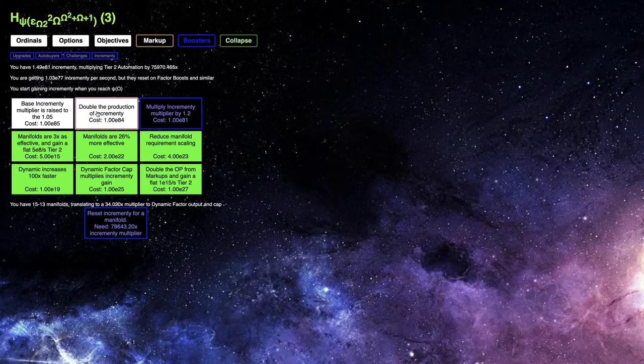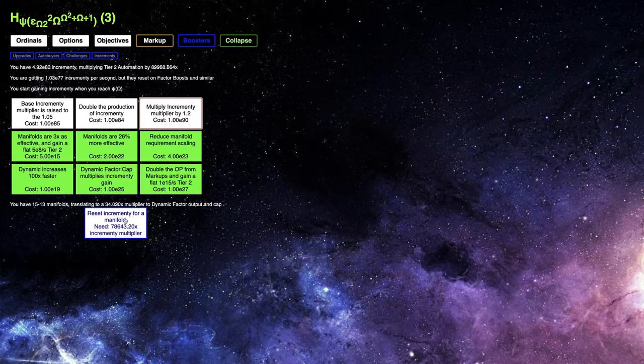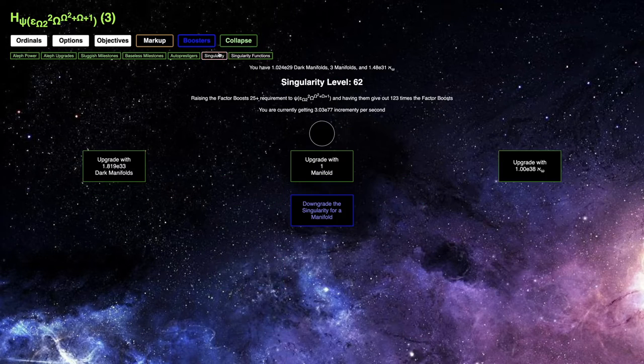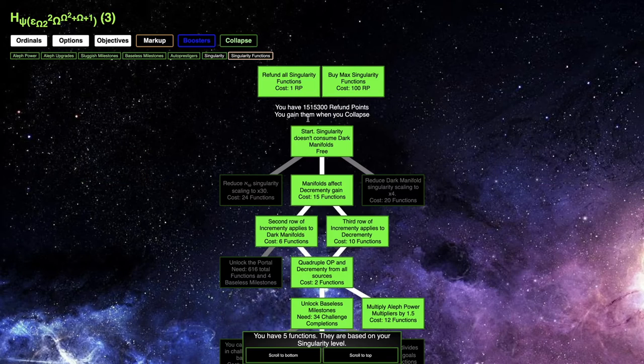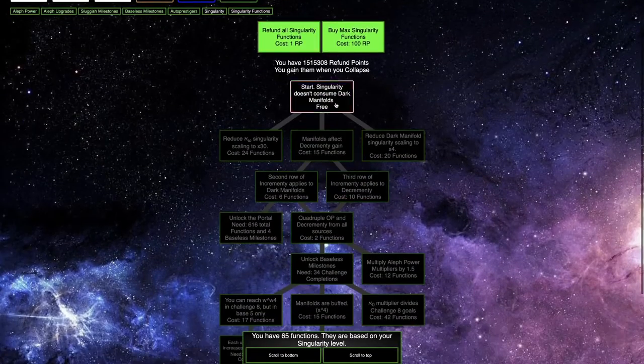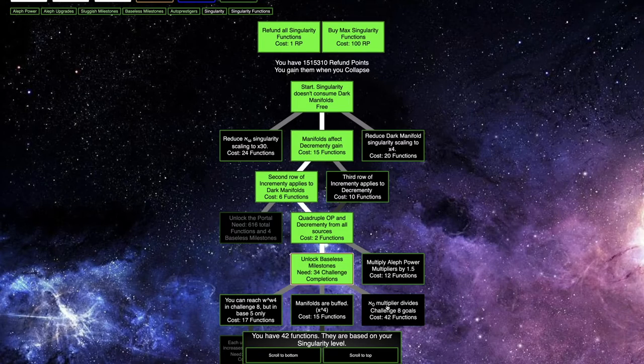I can get this, which will double up our production of incrementing, but more importantly, multiply incrementing by 1.2. This will allow me to get a 90,000 times multiplier here, but more importantly, a manifold. Which means that I'll be able to get one more singularity level.